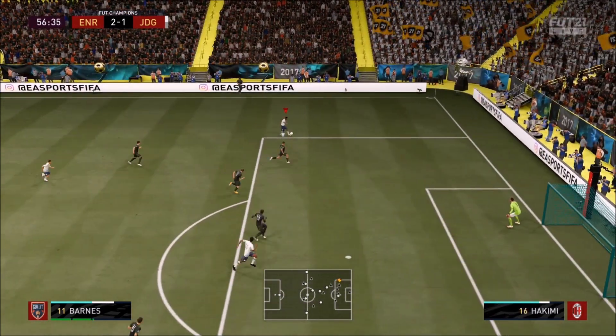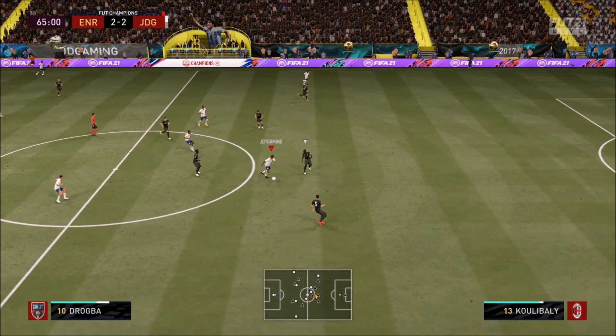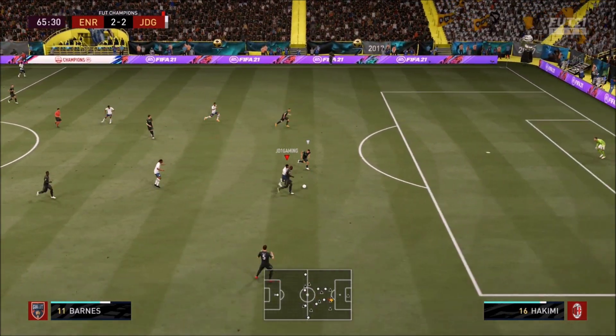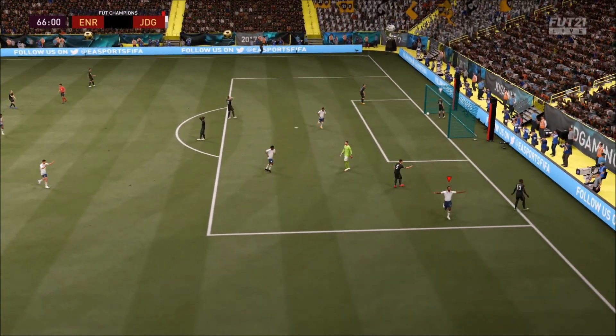Look at the pace on him. And that whipping there, that cross — perfect cross there from John Barnes. Now look at his attack positioning. Didier Drogba on the board. Look at that — so aggressive, getting himself into the box. Nice ball roll there and a lovely finish into the back of the net.